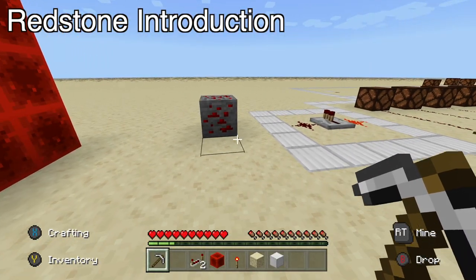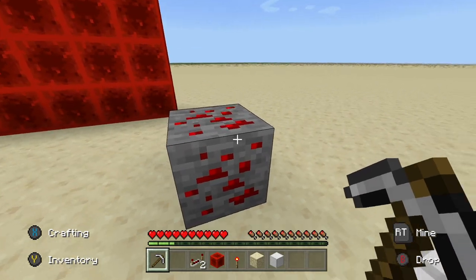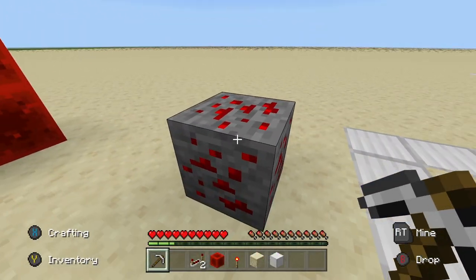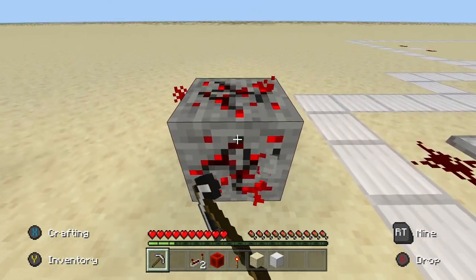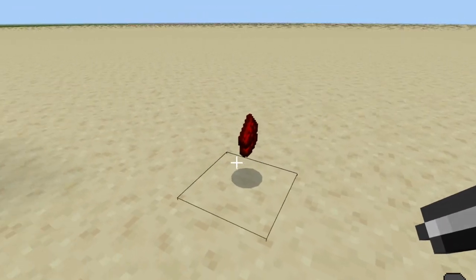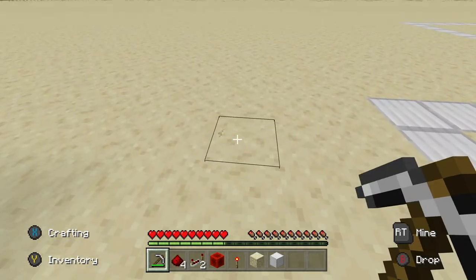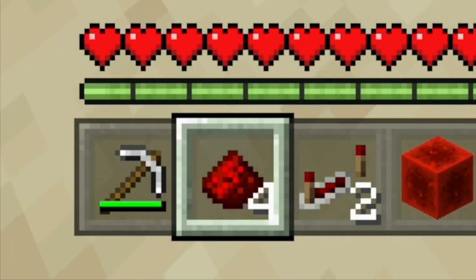So let's actually start out by defining what redstone is. Redstone is basically a block you can find down usually in the bottom 16 layers of the map and it comes in ore form, just like this. It's this red kind of shiny block. When you hit it with your pickaxe it'll actually light up, and if you break it with your pickaxe it'll give you quite a bit of XP and it'll also drop these little redstone dust pieces right here.